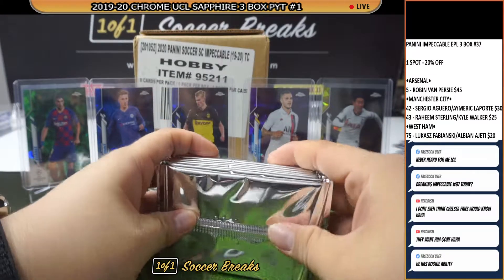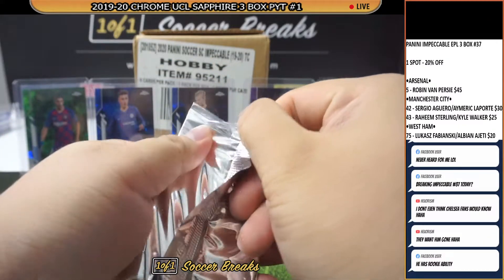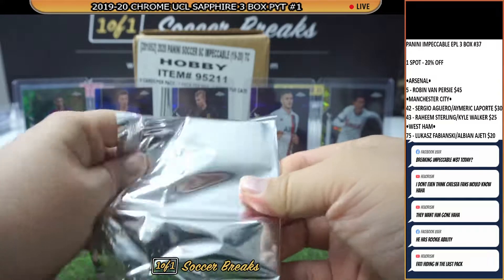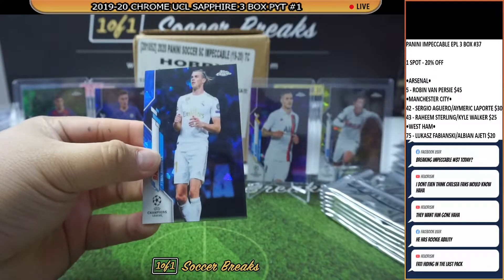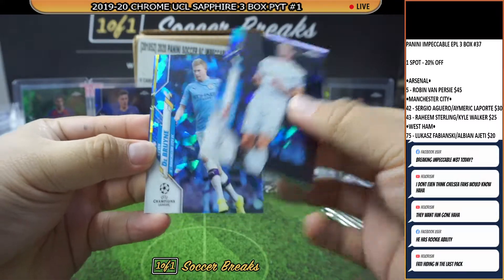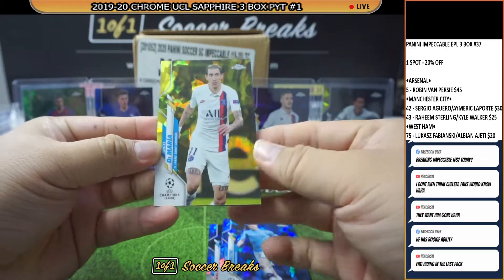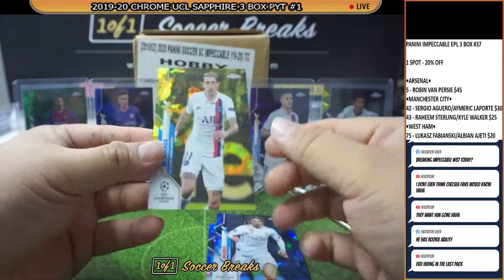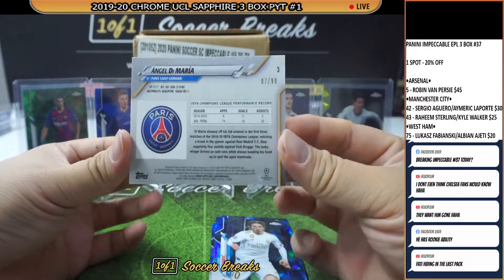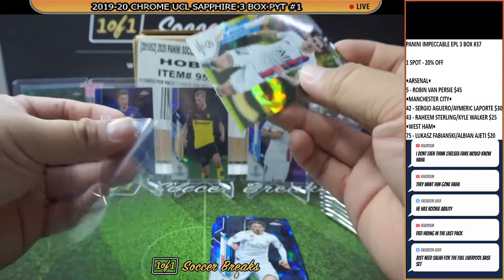Kyle is going to hit me for this if I don't pull him at least — come on, one KDB for King Kyle! We got a yellow — yellow of the set: Gareth Bale, KDB! Not a rookie, but we got Angel Di Maria yellow for Paris Saint-Germain and Luca Modrić — 7 of 99 on Angel Di Maria PSG. Adam Schneider picked up PSG as well.